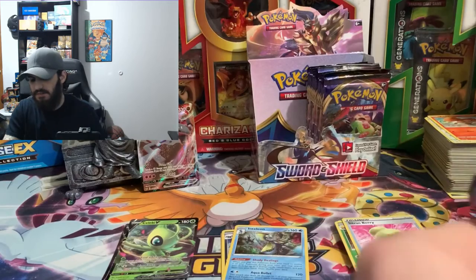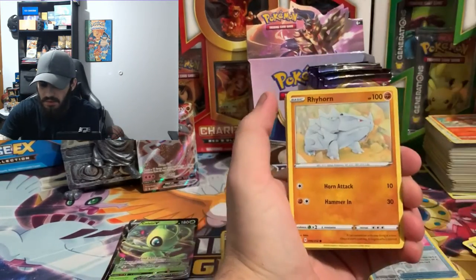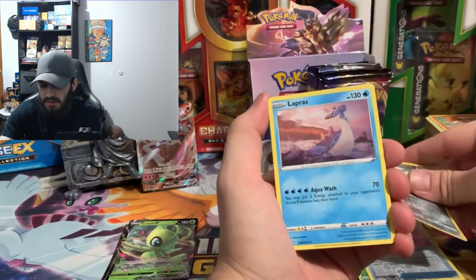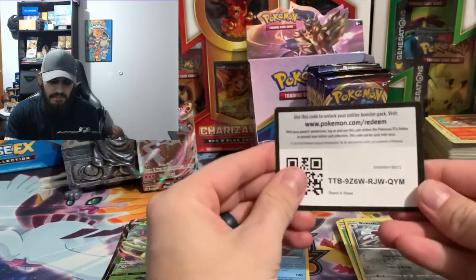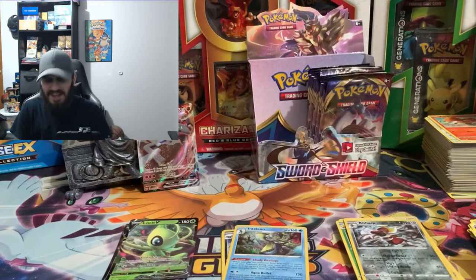We got a Heatmor, Sobble, Rhyhorn, Roselia, Falinks, Crabby, reverse hollow of Basculin — and a Lapras as the rare. I love Lapras, I'd say he has to be one of my favorite Pokemon. Geodude is also one of my favorites just because I always use him at the beginning of the game.